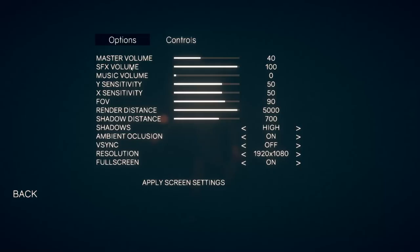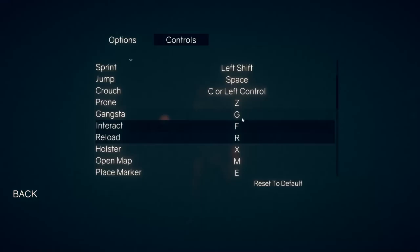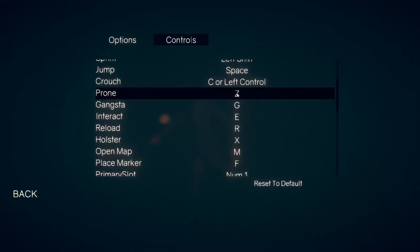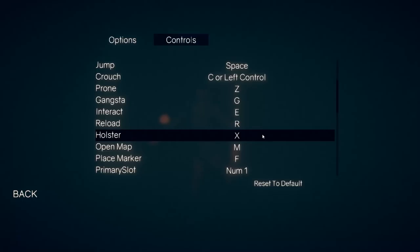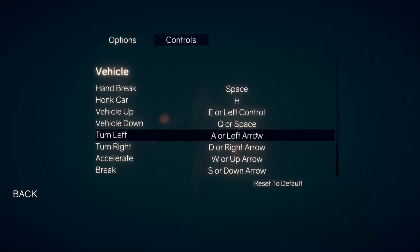Let's check options. Master music — I did turn that off for the sake of the commentary and to prevent copyright issues. Ambient occlusion, resolution, full screen. Controls: left mouse, right mouse, next firing mode is V. Shift is left sprint — typical FPS. Gangsta is G. I'd want interact to be E, not F. Reload, M is map, prone — I don't know if I like Z as prone. I can crouch. We'll just figure it out when we get in game. That always works, right?